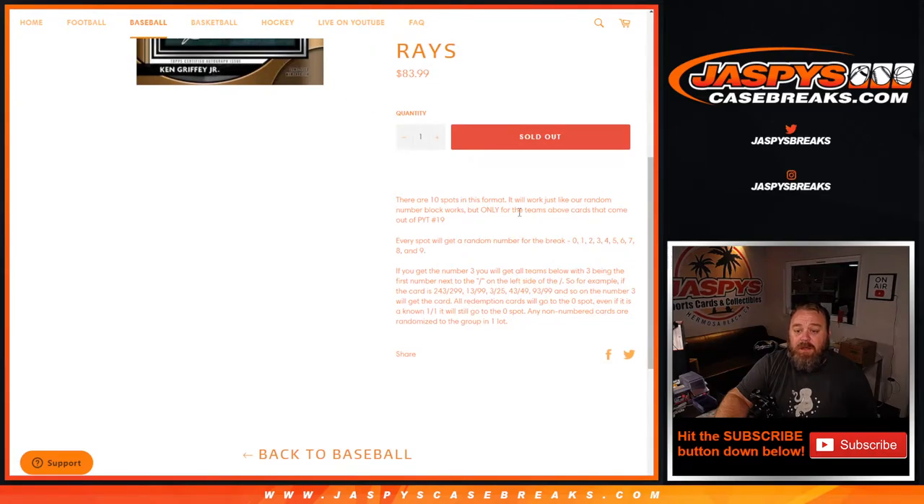It works just like every other random number block — every spot gets a random number from zero through nine. If you get the number three, you'll get all cards for those teams where three is the first number to the left of the slash. So if the card is 243 out of 299, 13 out of 99, 3 out of 25, 43 out of 49, or 93 out of 99, the number three gets that card. All redemption cards go to the zero spot.